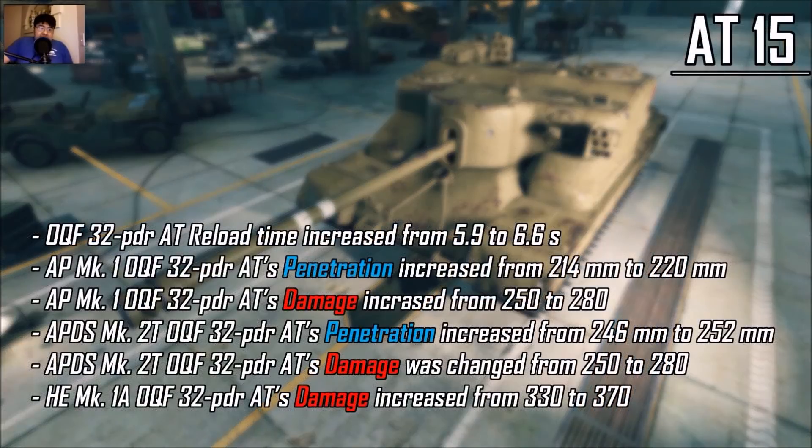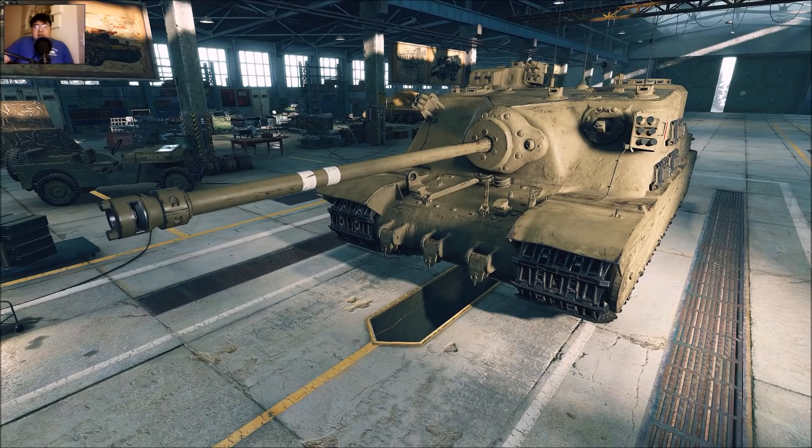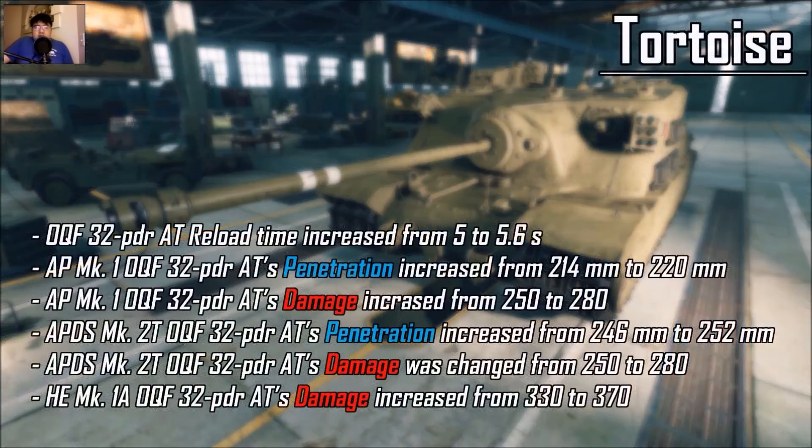Same goes for the AT-15: buffed the penetration, buffed the damage, nerfed the reload time, yada yada. Same goes for the Tortoise with the 32-pounder.